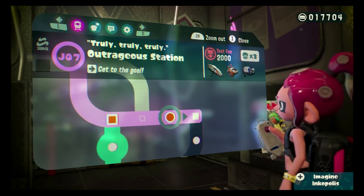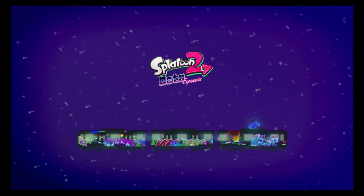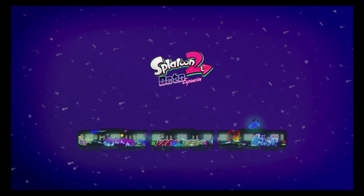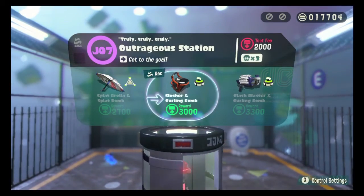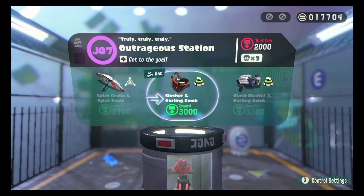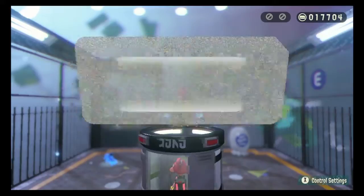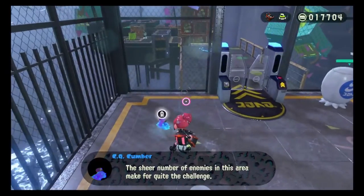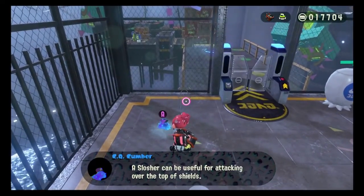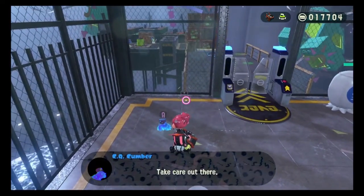Get to the goal using Brilla, Slosher, and Clash — or Clash. Did I just say a cost of $200, or a cost of $2,000 on that? But we're about to find out. Cost of $2,000. Slosher is the recommended, Slosher on curling bomb, Brilla on splat bomb, Clash Blaster on curling bomb. A slosher can be useful for attacking over the top of shields. The burst of a blaster can be effective for getting around shields. Take care out there.